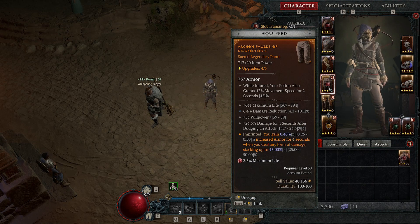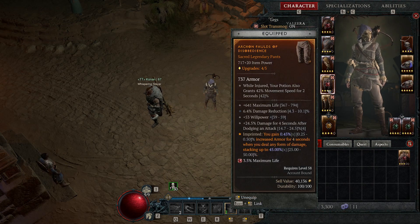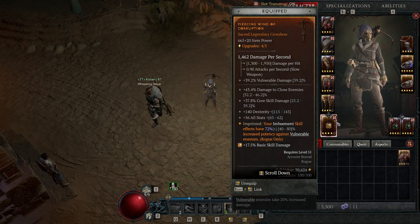Another important aspect — you want to increase your armor each time you deal damage, and this can stack up to 45% in my case. On pants, you want maximum life, damage reduction, and armor stats. I will upgrade these soon — they're not the best pants for my level — but this is the defensive aspect you want.